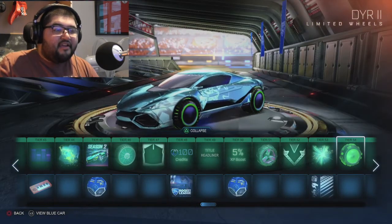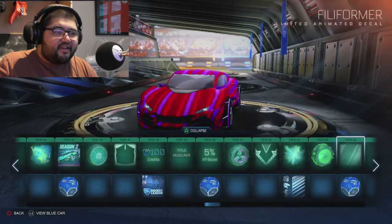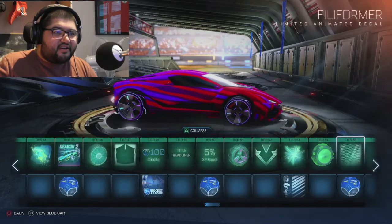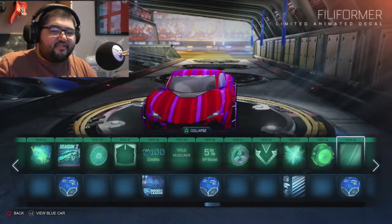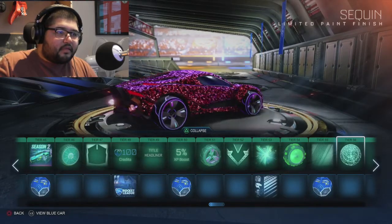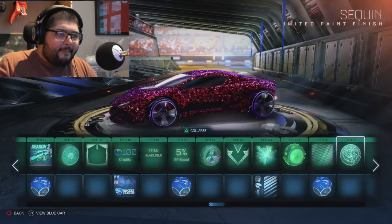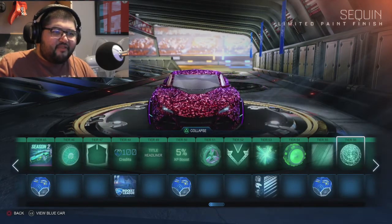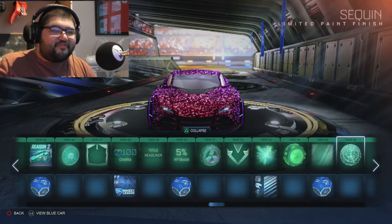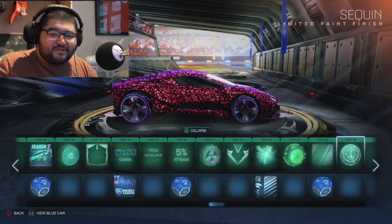You get a free decal - this rubbish. I'm not sure about these rims, don't like it. Another decal - not sure about the stripes to be honest. Whoa, that is shiny as hell - you know those dresses women wear with sparkles and sequins? That's what this looks like, looks like a sequin dress.